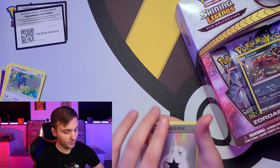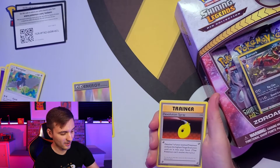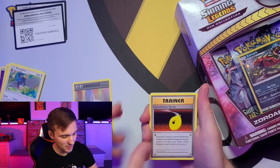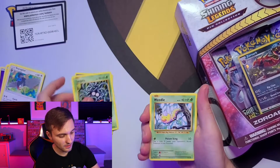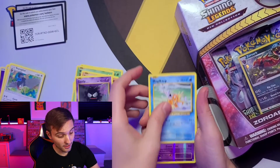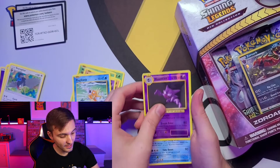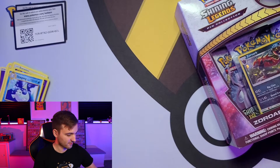Starting off with a double colorless energy — nice, that's one of my favorite cards, probably my favorite energy card. Evolution spray, Metapod, Tangela, Weedle — a lot of grasses in a row — Sandshrew, Gastly, Magikarp, reverse holo Haunter, and a Dewgong. Not starting off too great, but that just means we're due for some good stuff.